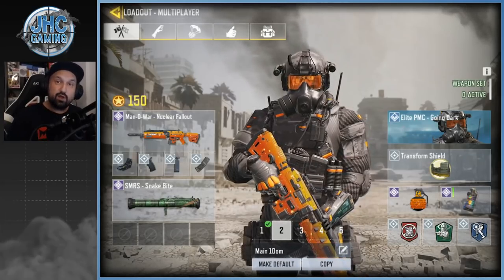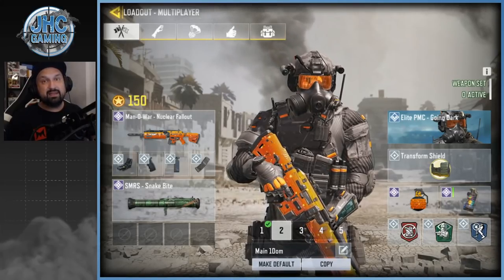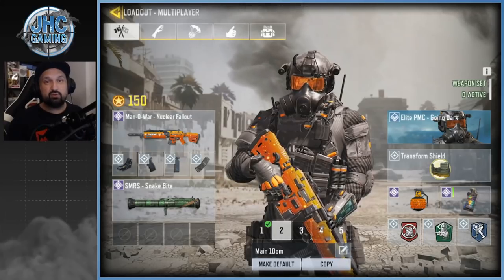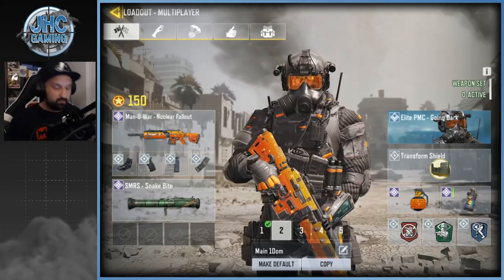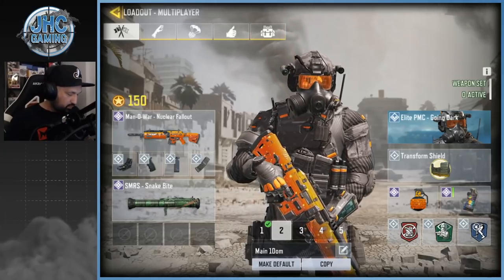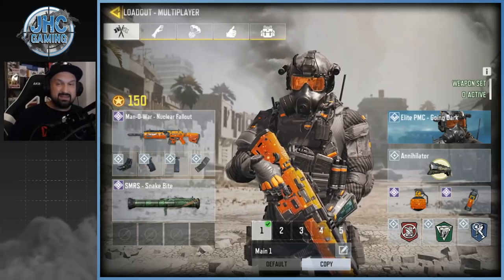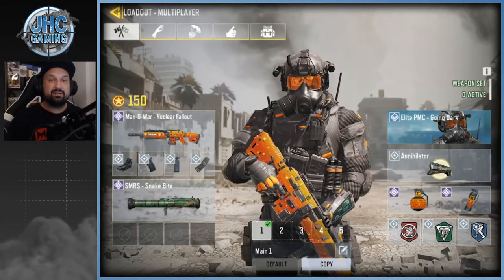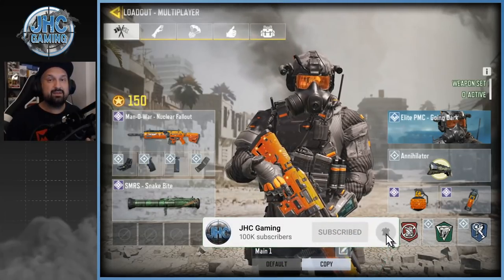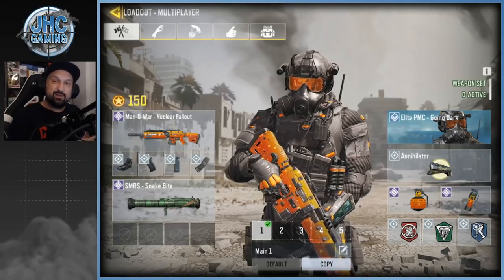For TDM we're gonna go with Toughness and Annihilator, but we're gonna have another loadout with the Transform Shield for Domination and Hardpoint. I love the shield because I'm an objective player — I like to go capture. We're gonna use Ghost for Domination and Hardpoint but the rest is the same: Dead Silence always, Lightweight of course, and I use SMRS to take down kill streaks. Before we start, make sure you smash like and subscribe for daily COD Mobile videos — we're trying to get to 100,000 subs!